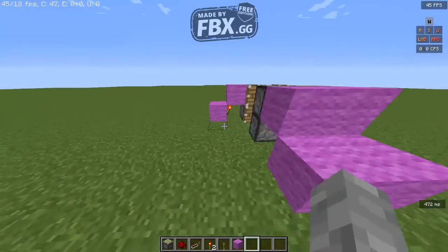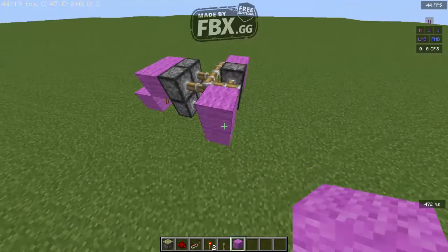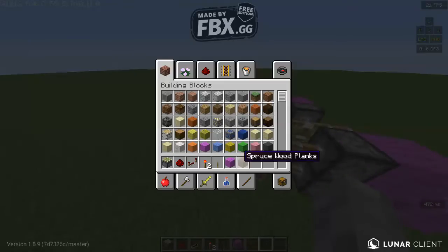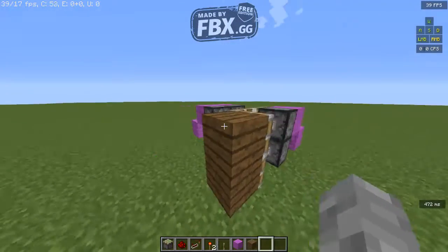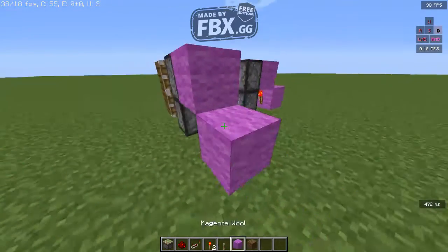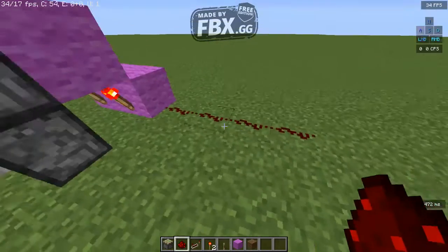Now you can pull nearly any block in here, like wool or something. I'm going to use a plank so it's more obvious where the block is going to be extracting and putting back in.